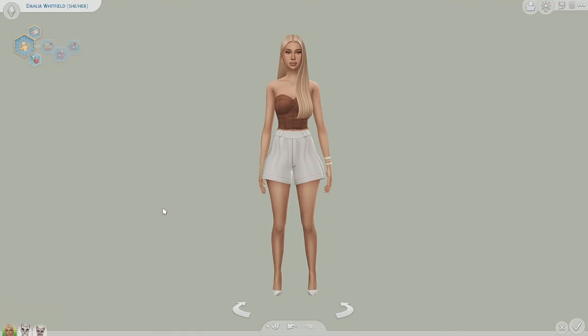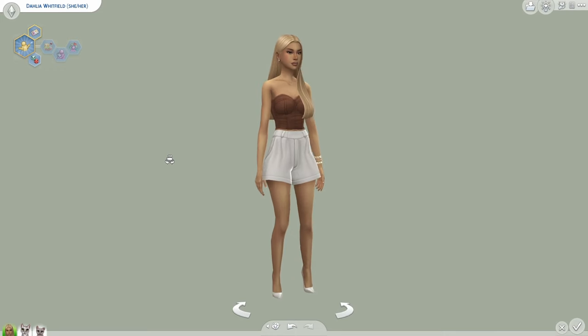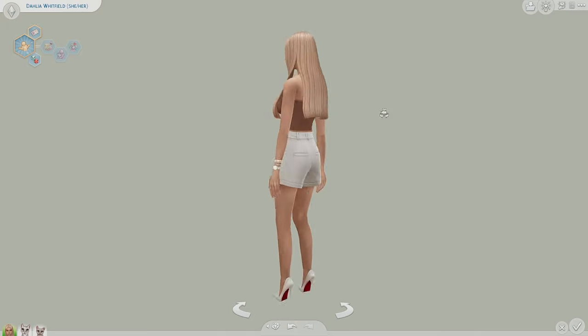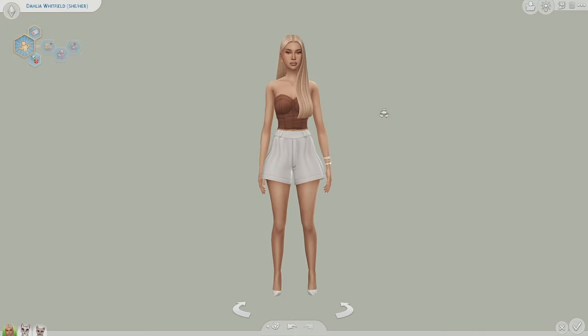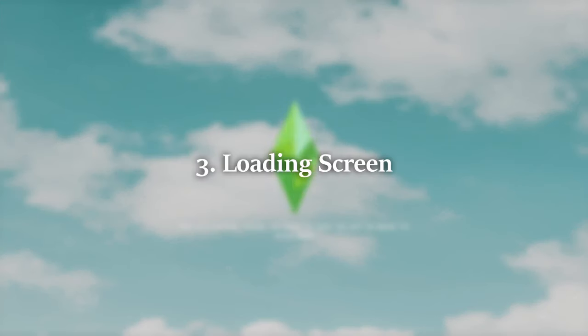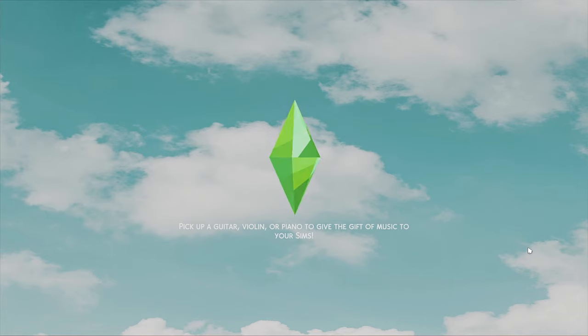Next I wanted to show you my CAS backgrounds. I do use G-Shade, which I will also be talking about in this video, but this is what it looks like with my presets and this is what it looks like without. I just really love very minimal backgrounds and having my game look very clean and simple. And then this is my loading screen, which is just so perfect for summer. Obviously, depending on your style and taste, there are lots more loading screens, so I highly recommend you just look up 'Sims 4 loading screen' and I'm sure you'll find one you love.